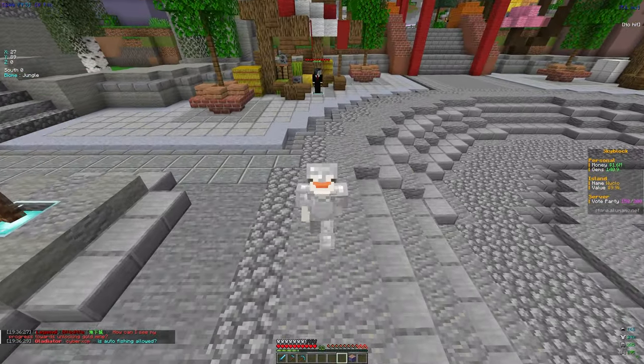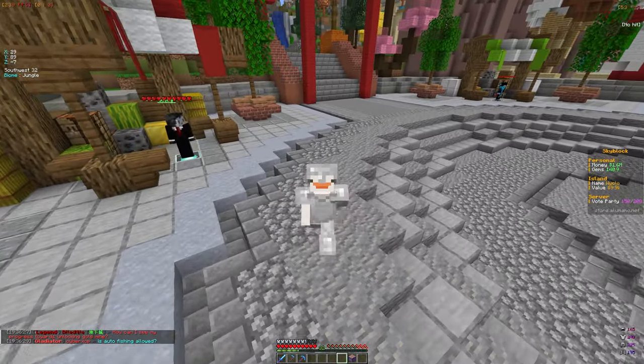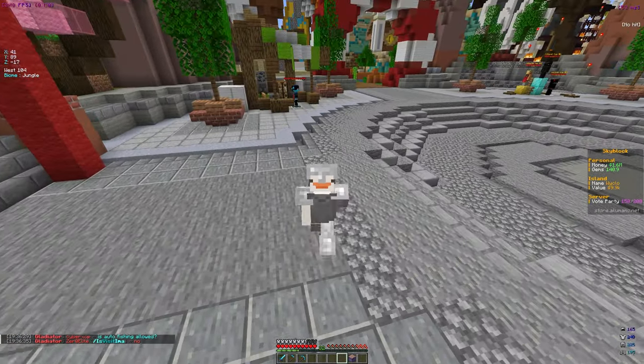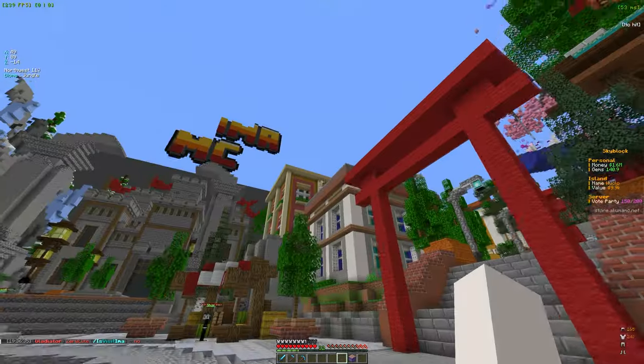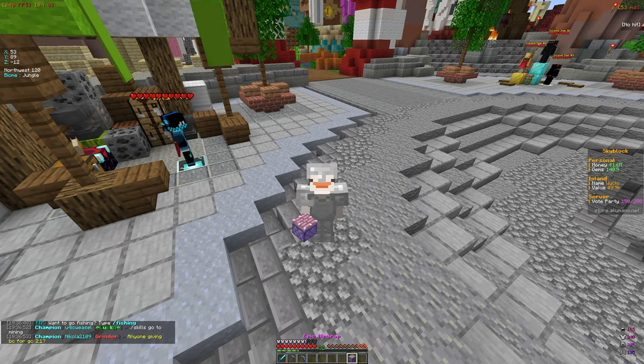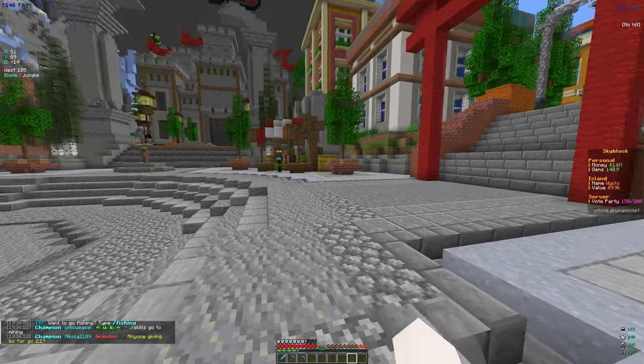Welcome back to another video on Akuma MC Skyblock. In this video we're going to be making a pretty good mob farm and grinding out. Let's get straight into it — I want to start with this epic airdrop we got from some quests. Let's see what we get: some ranks, tags, keys, a weekly cluster, and some money packages. Let's open it and hope for something good.